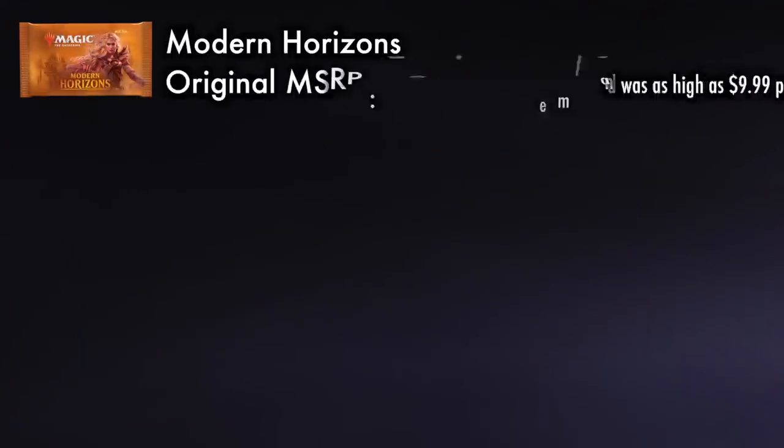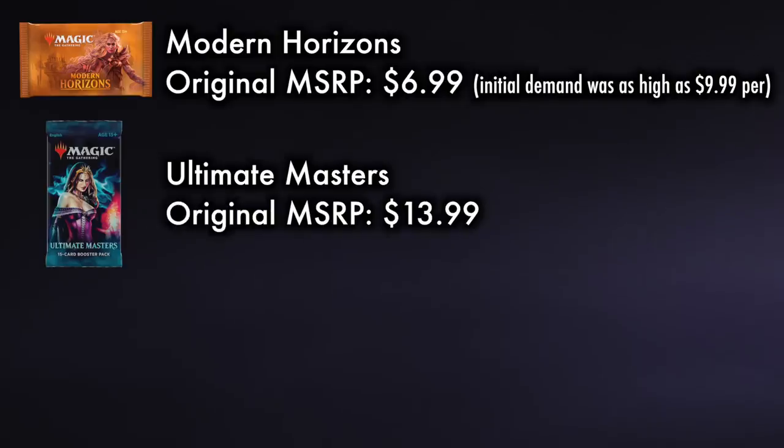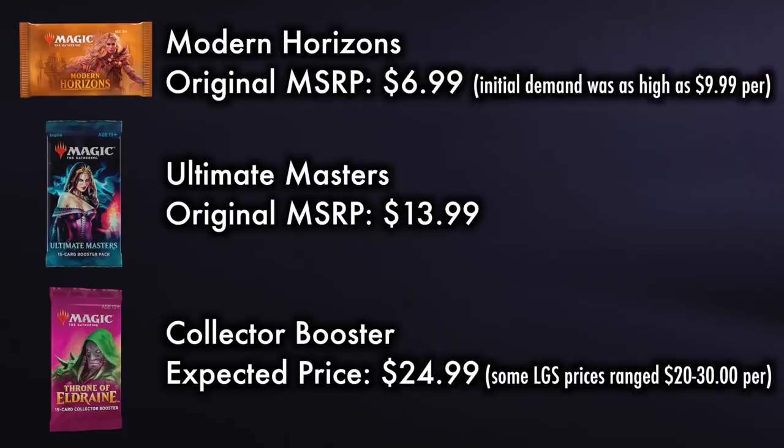At the time of release, these three Premium Packs had the following price per pack. For Modern Horizons, Wizards of the Coast was asking $6.99 per pack, though initial demand meant the average price was often closer to $9.99 per pack. For Ultimate Masters, Wizards of the Coast asked $13.99 per booster pack. For Throne of Eldraine Collector Boosters, Wizards of the Coast did away with transparency and stated no MSRP. However, due to sales at big-box stores like Walmart and Amazon, the product was revealed to have an expected price of $25 per pack, making it the highest-priced Premium Booster Pack Wizards of the Coast has ever produced.